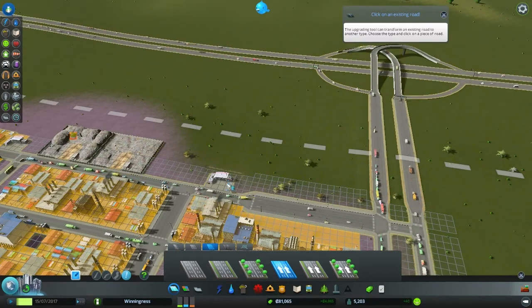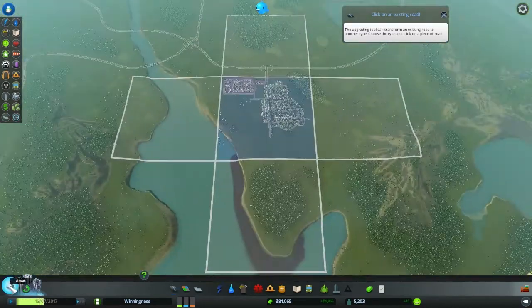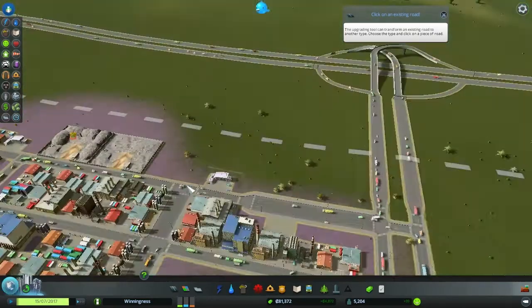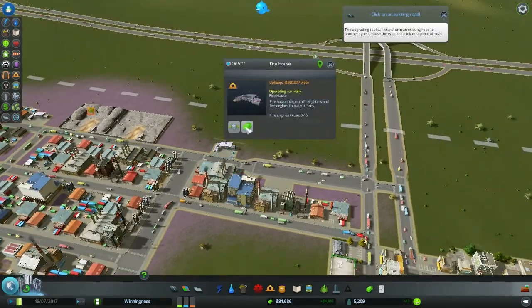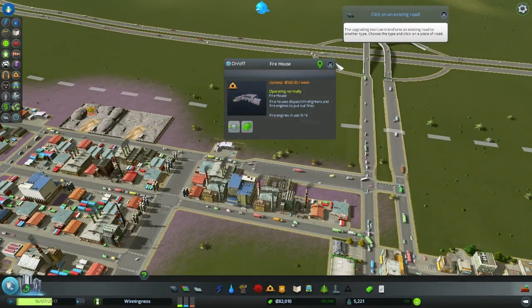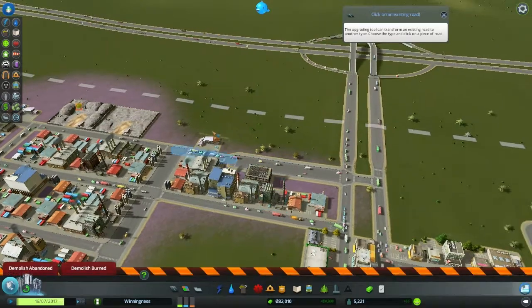I don't want to be in the road tool right now. Do I want to buy more land? No, that was an accident — didn't mean to click on that. There's a little firehouse here. Let's just bulldoze this little guy.